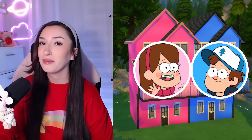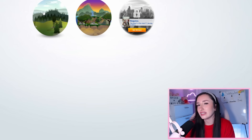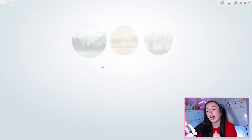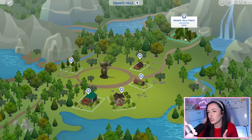So today we are going to be building tiny homes for Dipper and Mabel Pines in The Sims 4. We have to build in the destination world Granite Falls, which I only recently realized is 100% a play on Gravity Falls. We're not going to talk about how long it took me to figure that one out.